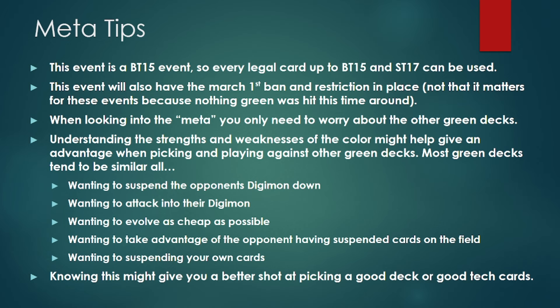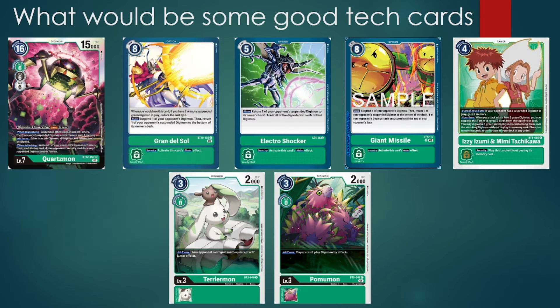Keeping these things in mind should give you a better understanding of what the color can do and how to play against it. We already know that green is really trying to interact with suspending things and making their stuff as cheap as they can, so there are a couple of cards to take advantage of that. Quartzmon is a card that really can punish the opponent for having lots of suspended things on their field, and is just one of the best — if not the only — level 7 that they can run, while actively participating in green's overall game plan of suspending things down.